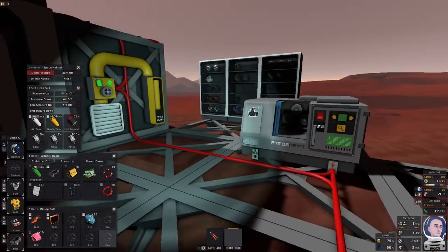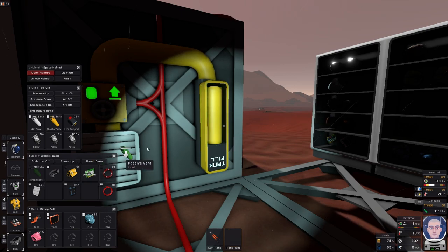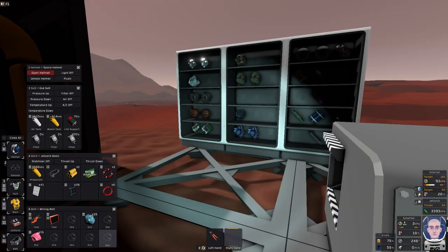Quite a good start actually. What are we up to on our canister? 3300 - if I haven't mined them up - 900. So I think I'll swap them out for the time being.